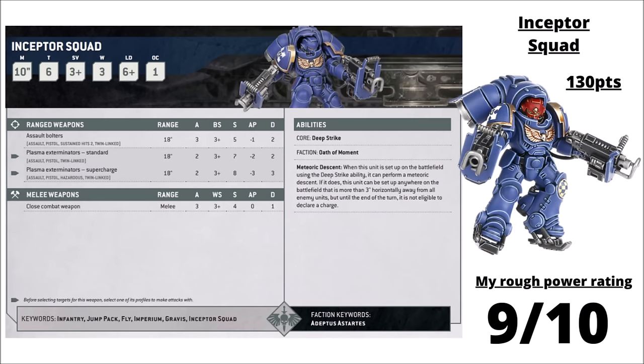For their jump pack shooting rivals, there are the Inceptors at 130 points per 3. These guys are clad in Gravis armour, so are a bit sturdier per model but do cost a lot more — Toughness 6 and 3 wounds. They come bearing Assault Bolters or Plasma Exterminators, a fairly hefty amount of twin-linked pistol fire. The Assault Bolters are fairly murderous against Space Marine equivalents. The Plasma Exterminators with big Damage 3 and twin-links can threaten most things. Inceptors are often taken for their Meteoric Descent, dropping in anywhere greater than 3 inches away from the enemy, letting you auto-complete certain secondaries or do crafty things with objectives. They did go up in points recently, but I still think in small numbers they can be a really scary competitive unit. I've given them 9 out of 10 — a bit more critical to use right than before, but 1 or 2 units can be a pretty powerful option.